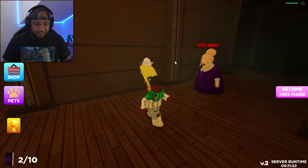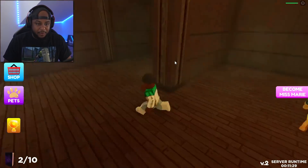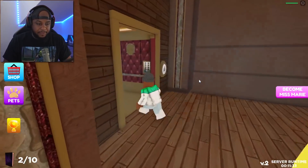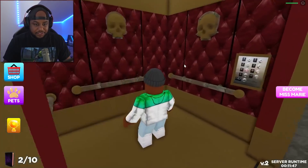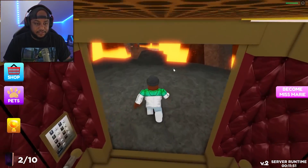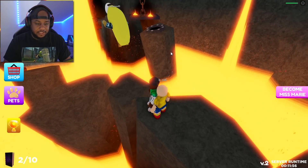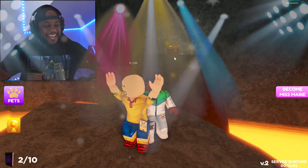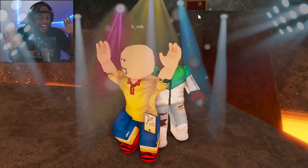He's a few seconds ahead — I want to see if he'll get caught. Now he's ahead of me. He's probably dead already — Miss Marie was right on him. We're on this weird-looking elevator with skeleton heads everywhere. There he is! Let's get past this lava and make it all the way to the other side of this tunnel.